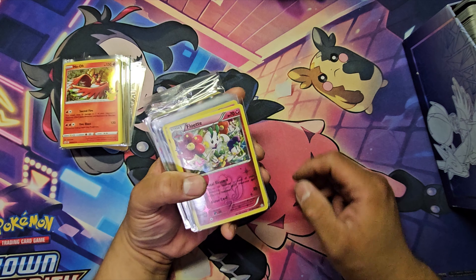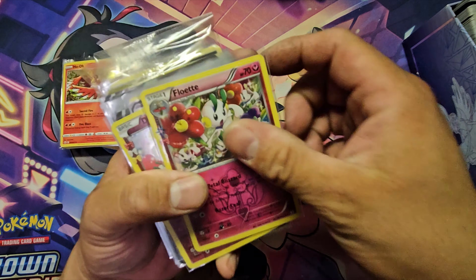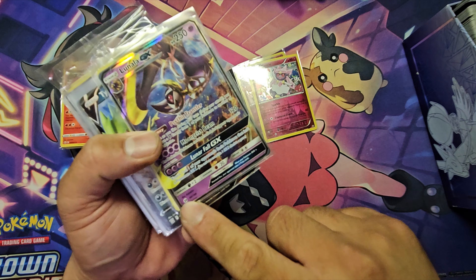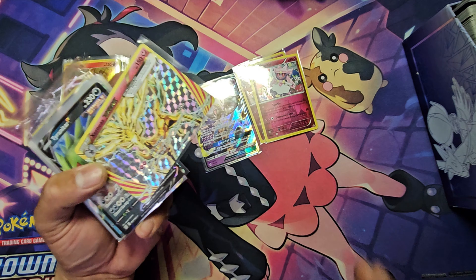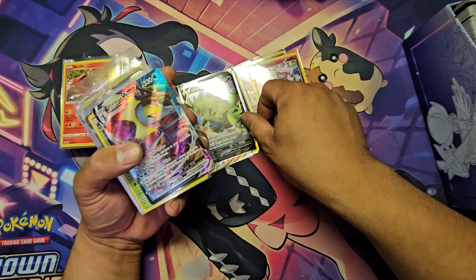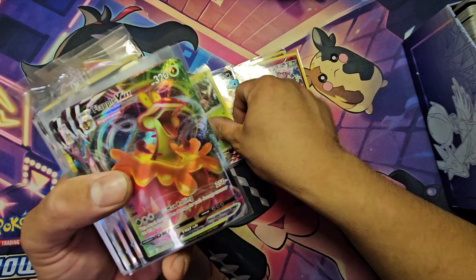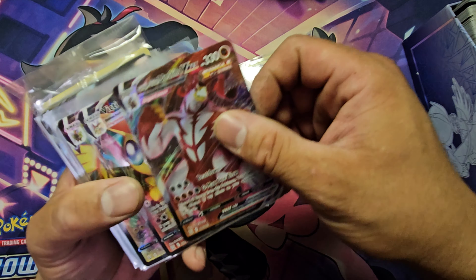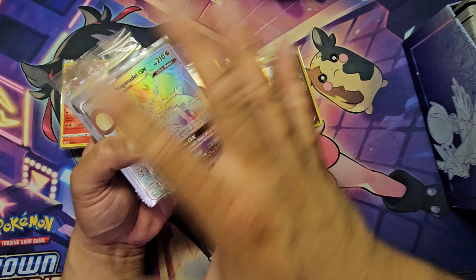Here we go — I am a little excited. We got a reverse Flabébé — not even sure what set that is, but that's nice. Also got a Lunala GX, not sure what set. One of those BREAK cards — not bad, and I got this for free so I'm excited. Tyranitar from Battle Styles. Inteleon V-Max, definitely Rebel Clash. A Terra hollow, Appletun, we got Battle Styles. More Battle Styles right here.